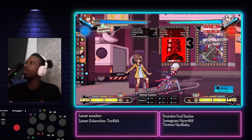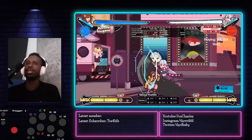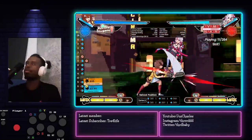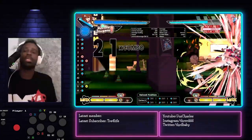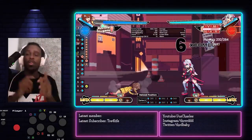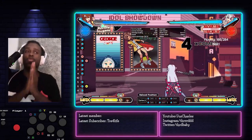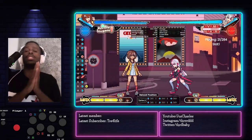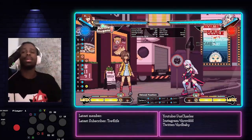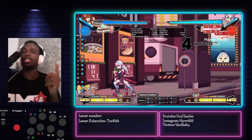Normally Ayame would do something like this — full combo punish right there. Full combo punish — just punish them full combo. Really, everything Ayame does is so negative. She's not as powerful as everybody thinks she is, just watch out for staggers, watch out for grabs, and whenever you can get that punish on her, get that punish.